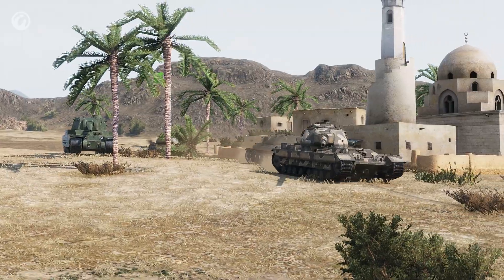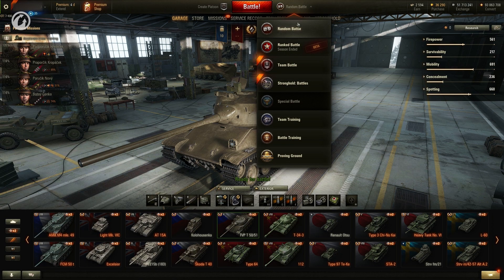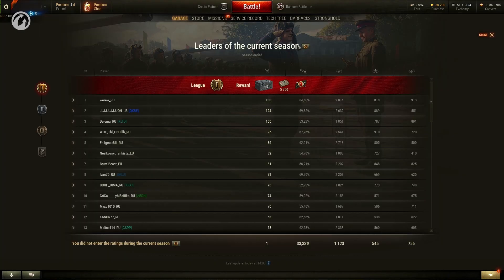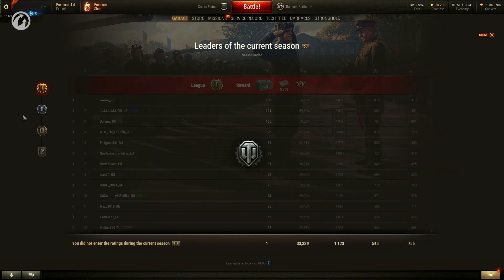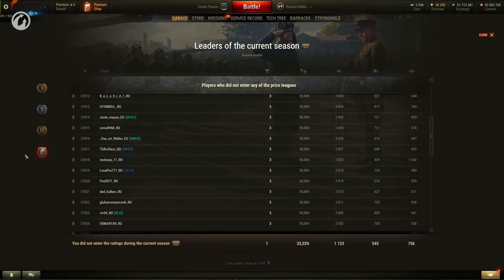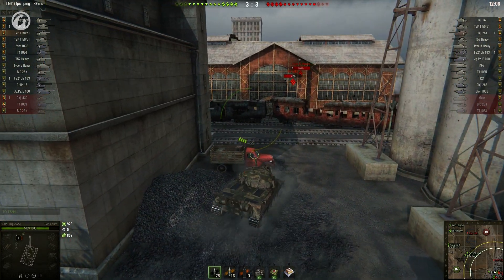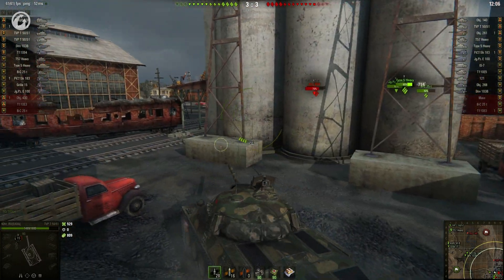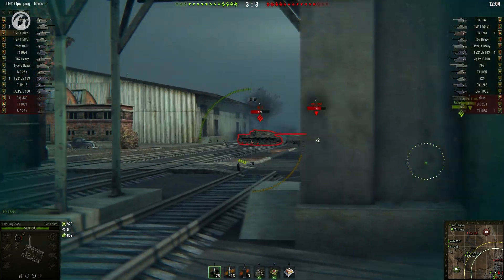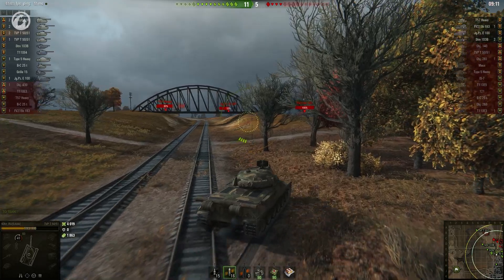Ranked Battles are held in Seasons. The Test Season will have four seven-day stages. At the start of each stage, the ranks will be reset, and the results achieved during the seven days will be added to the rating. After the end of the season, the result for the last 28 days is totaled. A table with the leaders of the season is then formed. Three leagues are formed from the top 50% of players, and they will receive rewards and a special badge that you can display next to your nickname to show other players your rank.